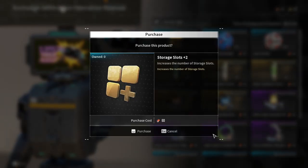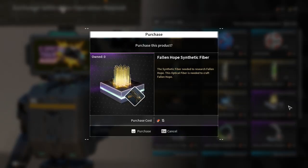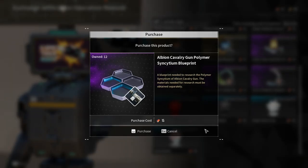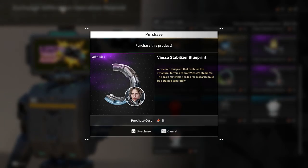For this week, we are getting Storage Slot Plus 2, Piercing Light Blueprint, Thunder Cage Blueprint, Fallen Hope Synthetic Fiber, Albion Cavalry Gun Polymer Syncytium Blueprint, Jaber Spiral Catalyst Blueprint, and Vesa Stabilizer Blueprint.